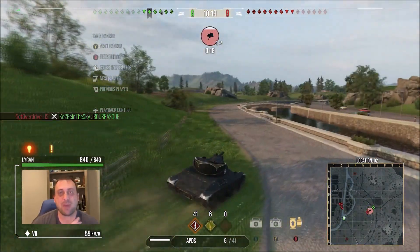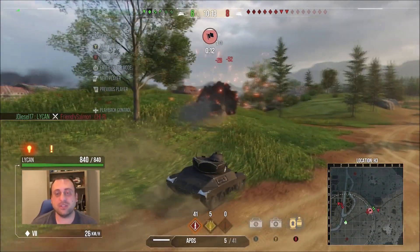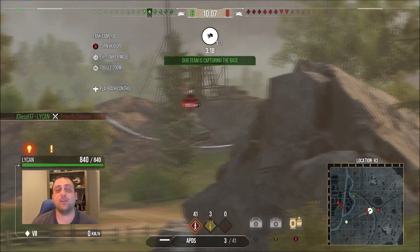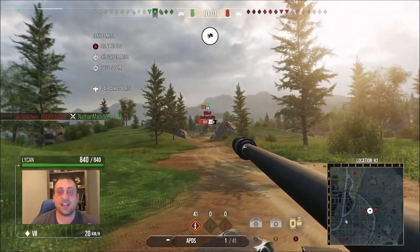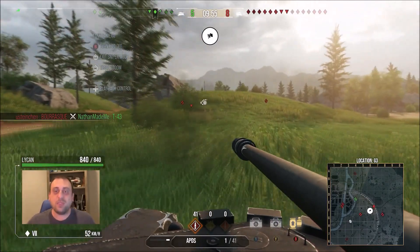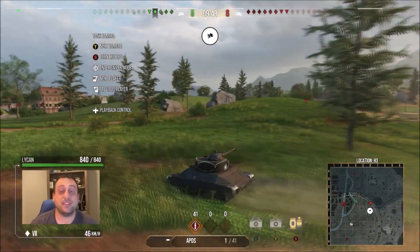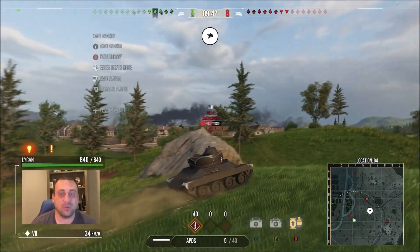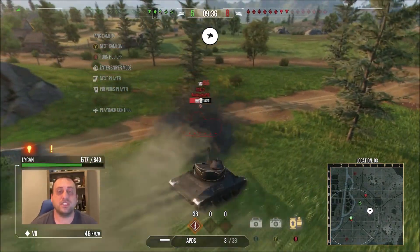We load our last premium clip and I want to go wide and then come up behind, because this map is weird — it has a backside of the mountain where you can sit and cap without being up on top. We come around and see a Chi-Ri; two shots to take him out. The first one set him on fire, and there is the STA-2 sitting on that little embankment. There's nowhere you can see this guy other than from your own base or their own base. I had to get all the way around behind, and with nine seconds left we were able to put in a shot to reset the timer and the capturer.